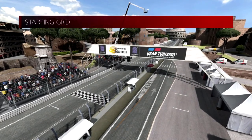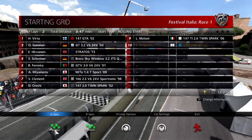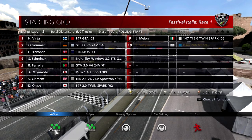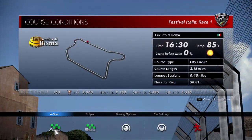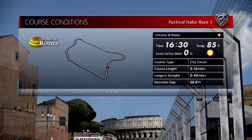Circuito di Roma — although it's Italian not Spanish so I'm probably messing up the pronunciation. We have a 147 GTA leading, a Stratos, a Mito — it's just your typical Alfa Romeos and Lancias and stuff. Sport hards are on by default, we're going to leave them on.